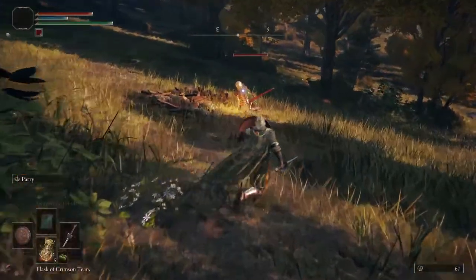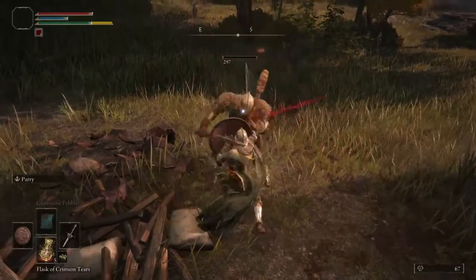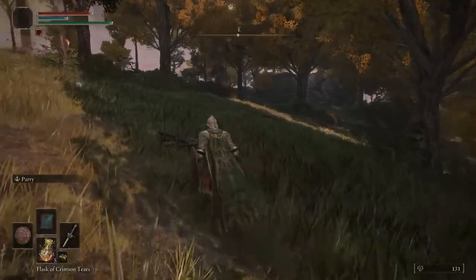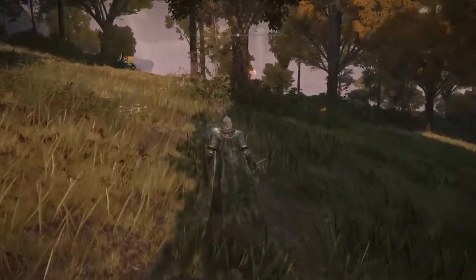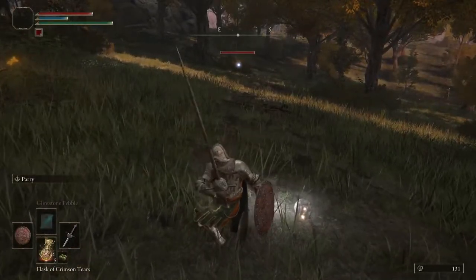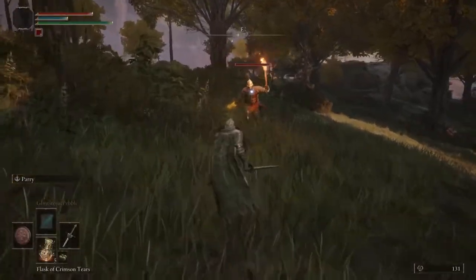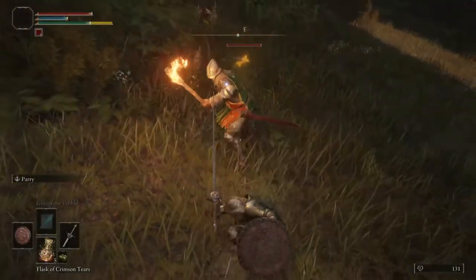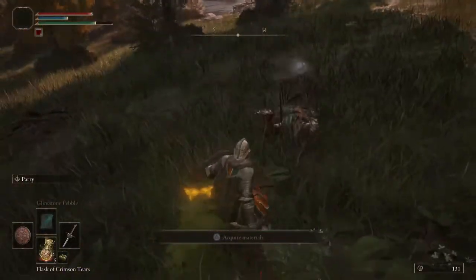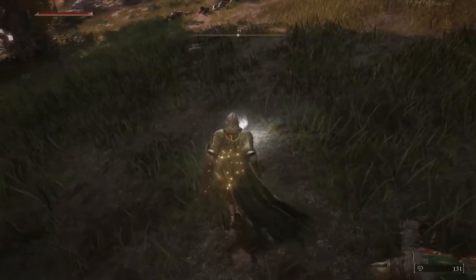That might work out pretty well with the counter block mechanics. The problem is it's hard to hit. It sets you up for a good backstab, because you get more out of backstabs with a pointed weapon than you do with the mace I've been using. There we go - that's 200 souls every time you get one of those. Not bad. I'm liking this thing so far.